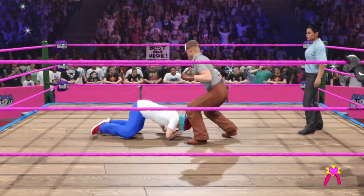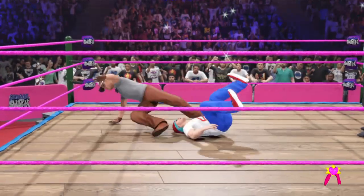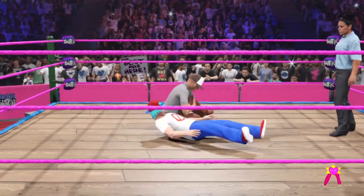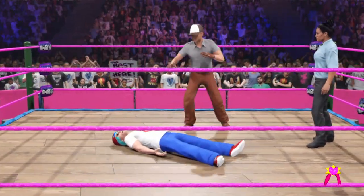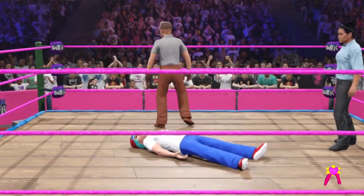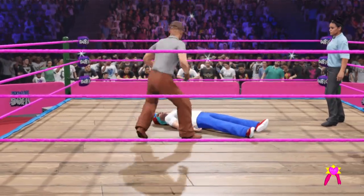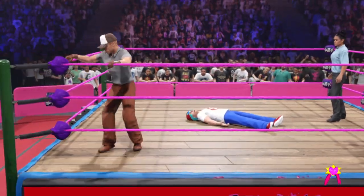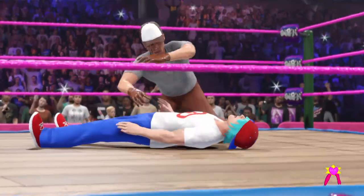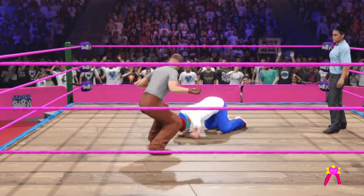His eyes are fixated — he's looking to end this. It's over. Got a steal — Salina del Sol. Opportunity is his for the taking, and that was a well-executed attack. He is fired up now. Springboard moonsault. Took a gamble once, took a gamble again, and hit the jackpot. Big body splash from the top — just amazing athleticism being shown here.